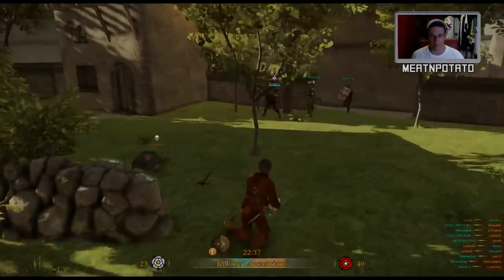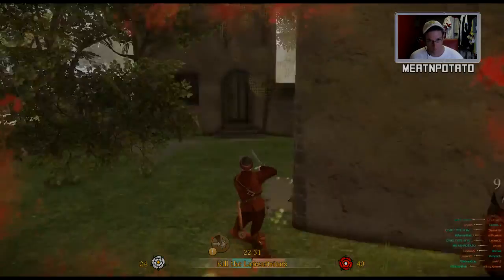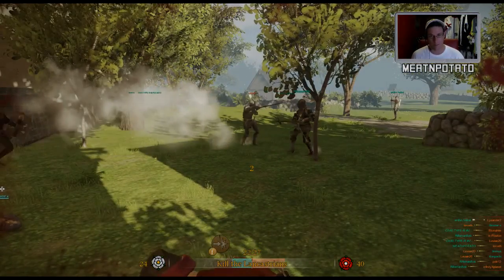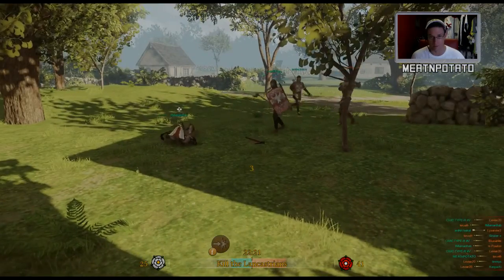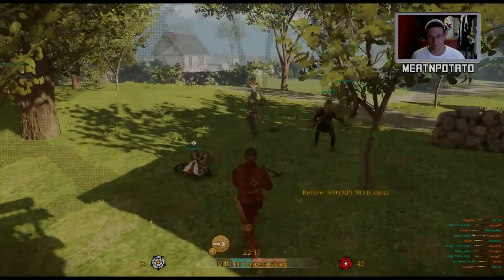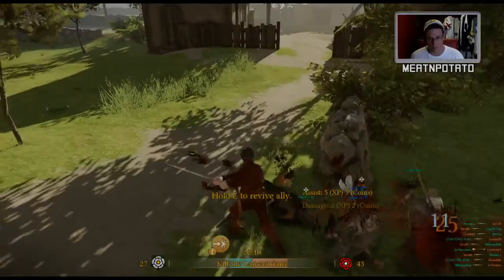And on with the show. Our target is medium armors — medium and light armors — because basically we just wreck anything that is below heavy armor. Because the sword will swing — there we go, I've just bled that guy in one hit.